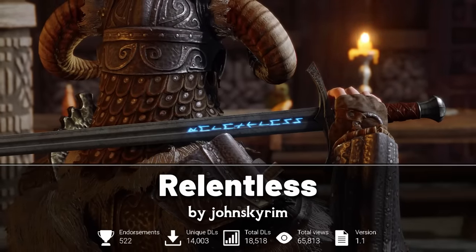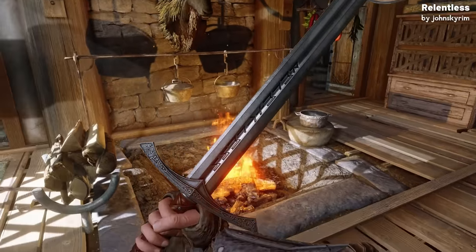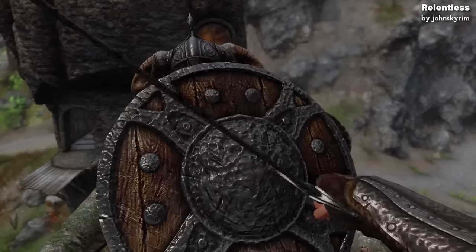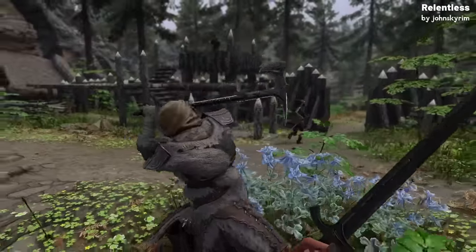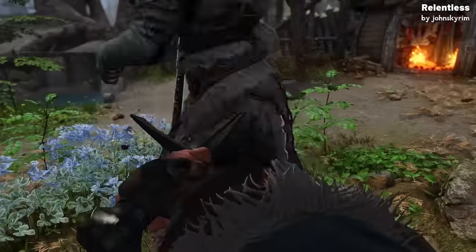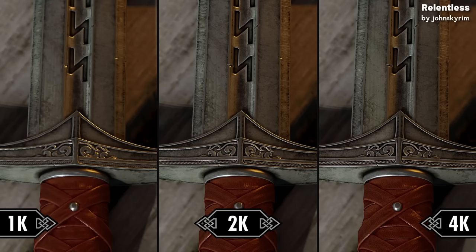The Relentless is a mod that introduces a new sword called Relentless into Skyrim. It's a very sleek and stylish sword, and the mod offers two versions: a one-handed sword that does 11 damage, and a two-handed sword that does 20 for a little more power. Both versions are as strong as Ebony-tier weapons, and the weapon itself comes in 1K, 2K and 4K resolutions, allowing players with different system capabilities to enjoy it — though the 2K version is recommended for most.